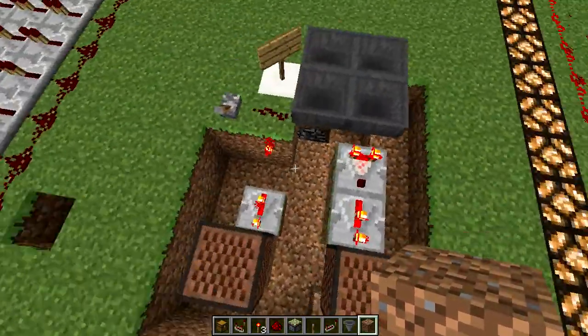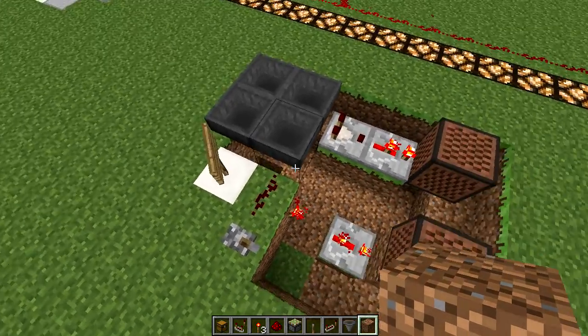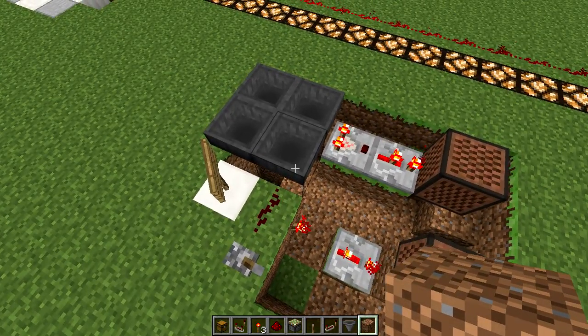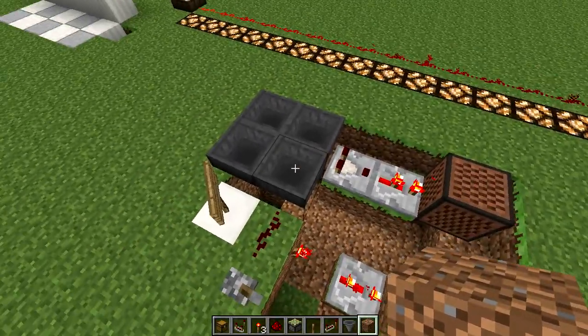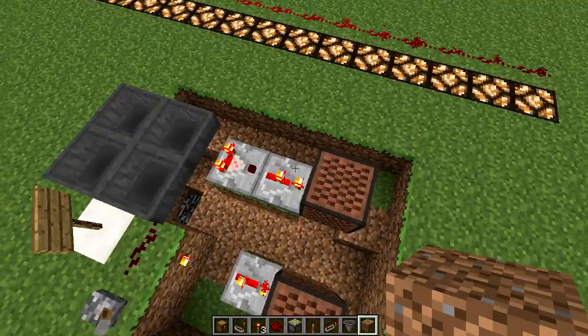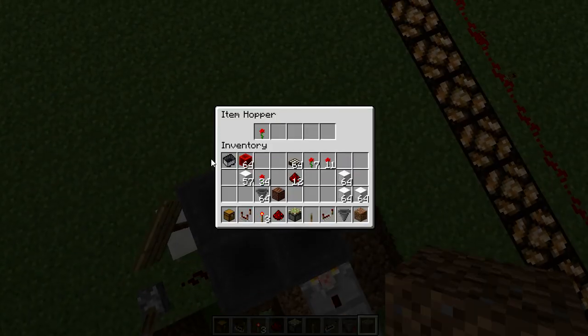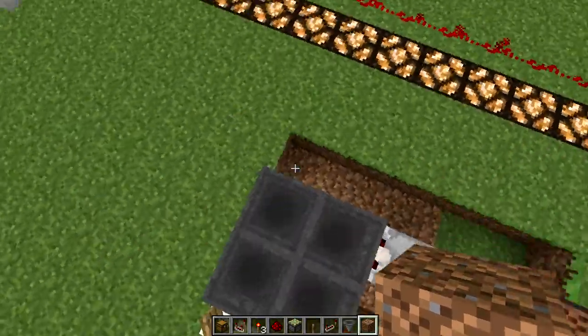The idea started with wondering how they did the redstone signal — does it operate when it's powered or does it not operate when it's powered? What turns out is it won't transfer while it's powered. As you see right now, I'll show you one of these ones — you can see it's transferring in and out. It's blinking there; it can transfer in and out.